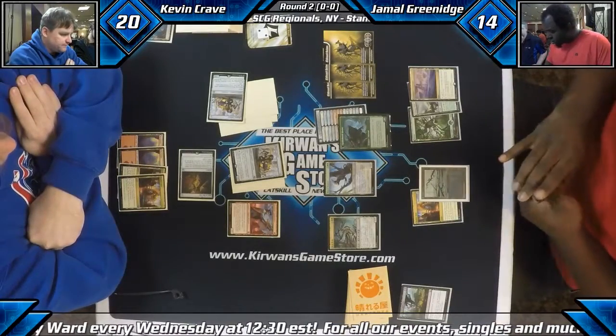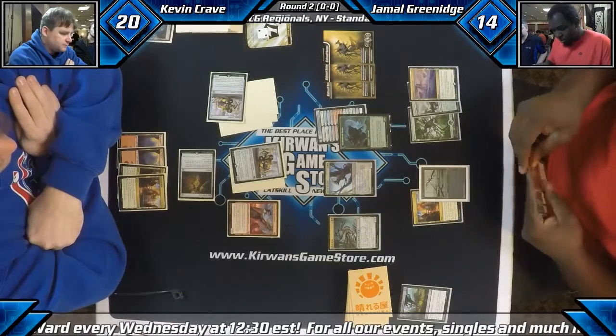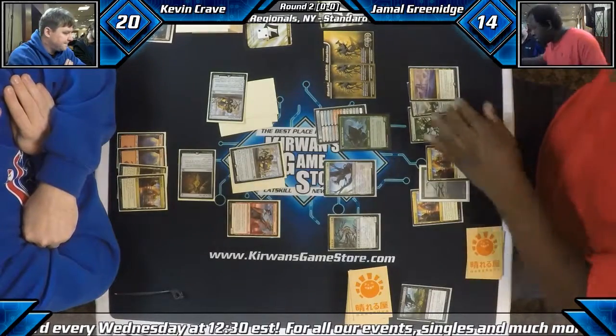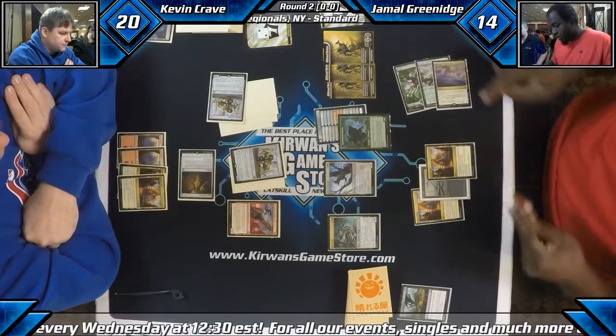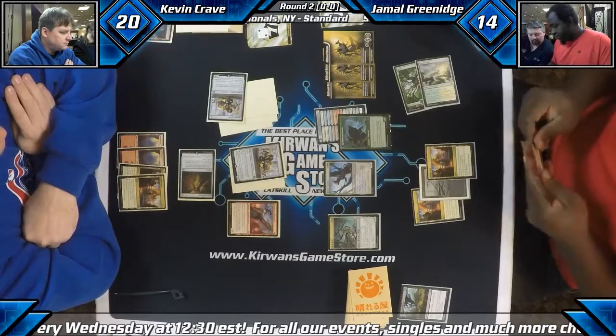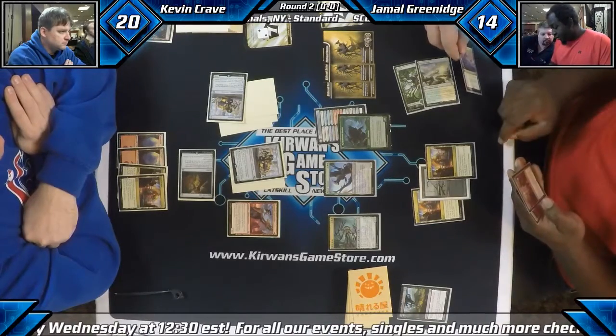Noxious Gearhulk off the top. Gearhulk's just a good attacker here. I don't think we're caring too much about the destroying of the Apprentice. So if Gearhulk kills the Apprentice, we gain life and our attacks are back on the table. That does turn the attacks back on for sure. Even with a draw three here out of Kevin, I still think Jamal is in incredible shape.